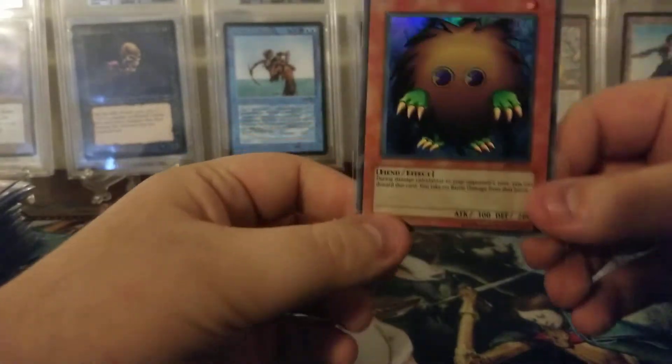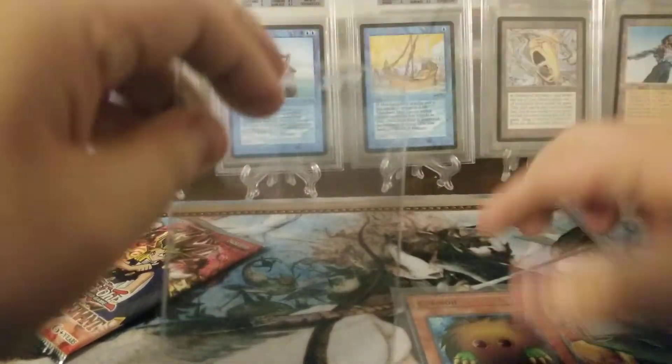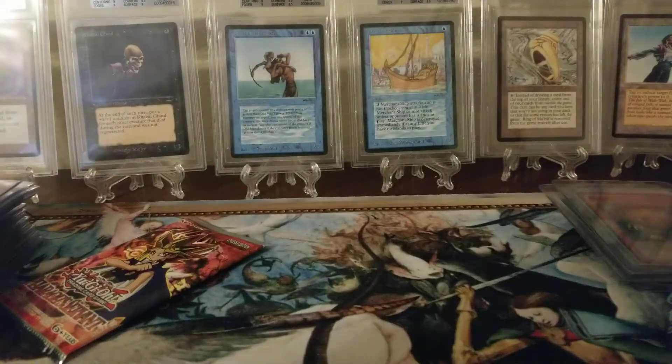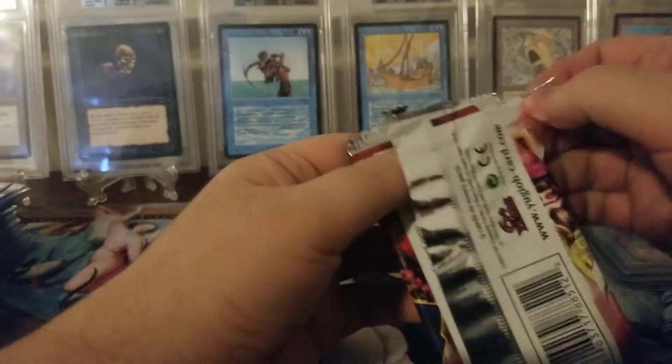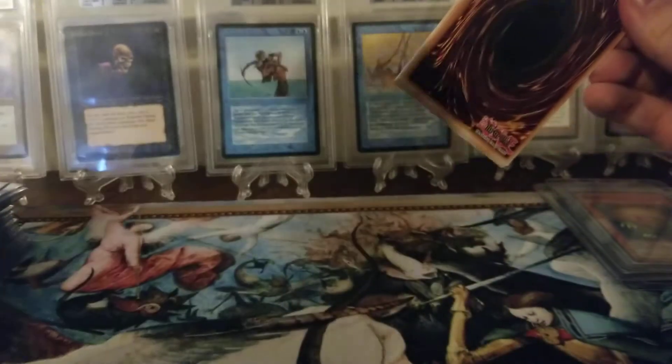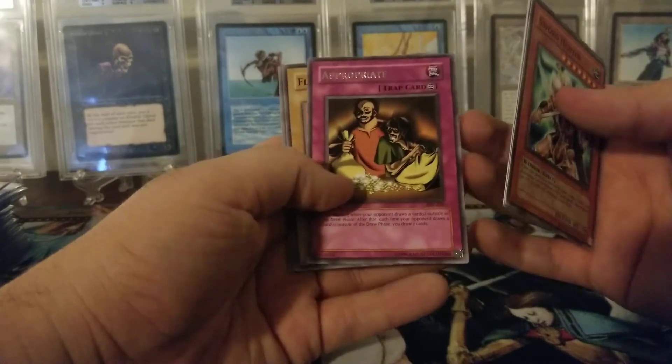Let's take a nice look at it — oh, it's perfect. Cool. I will take a Kariboh. And then Pharaoh's Servant. Can we get a Jinzo? That would be awesome. Sword Hunter, All-Seeing White Tiger, Metal Detector, Gradius, and Appropriate.